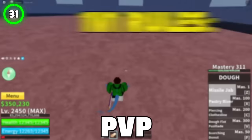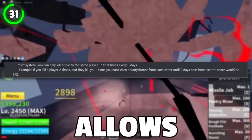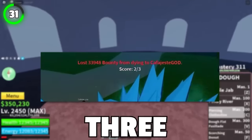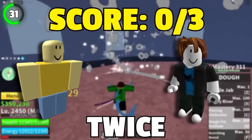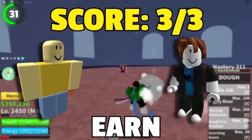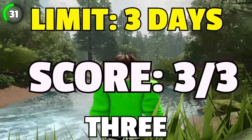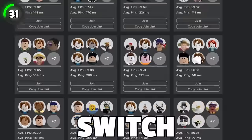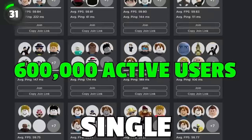Before releasing the 1v1 PvP system, there were no rules when it came to fighting. The 1v1 PvP system allows you to kill or die to the same player up to three times every three days. For example, if you kill the same player twice and he kills you once, you won't earn any bounty from each other until three days have passed. Luckily, you can switch your enemies every day since there are over 600,000 active users every single day.